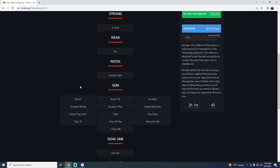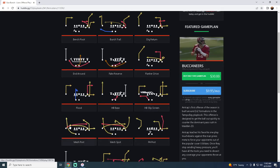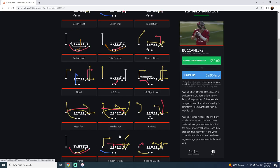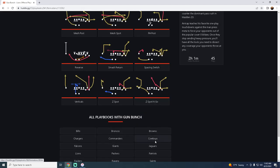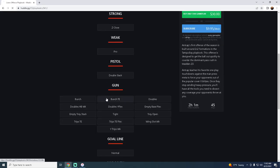The Lions literally have every good shotgun formation in the game: Shotgun Bunch, Shotgun Bunch Tight End, Gun Doubles, Gun Tight, Gun Trips Tight End, Gun Wide Trips Weak, Empty Tray Stack, and Tray Open. Their bunch has Bench Pivot and Bunch Trail — important because you want two different corner routes — as well as Mesh Posts, Flood, Z Spot, and Go Vertical. A really decent bunch in the Lions playbook.